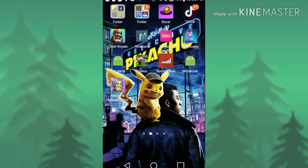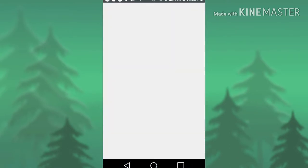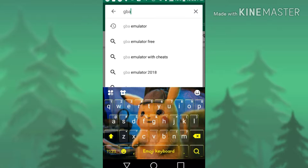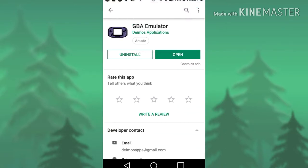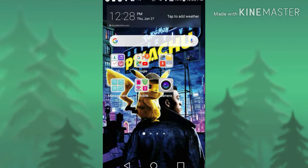The first thing you do is head to the Play Store. I just opened up the Play Store. Type in GBA Emulator. Go down and it has to be this specific one — no other ones. Once you install it, you head over to Google.